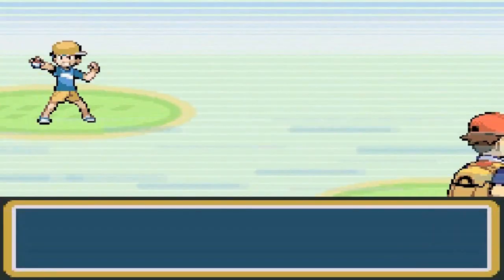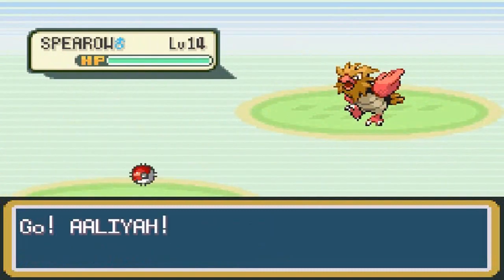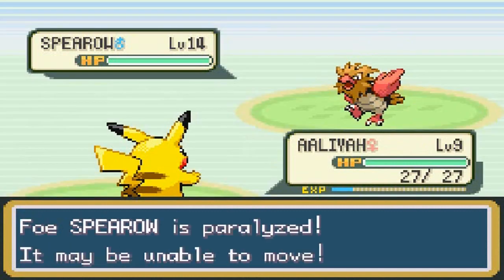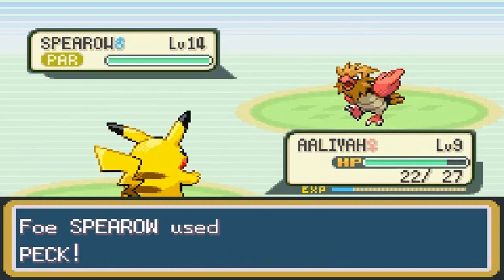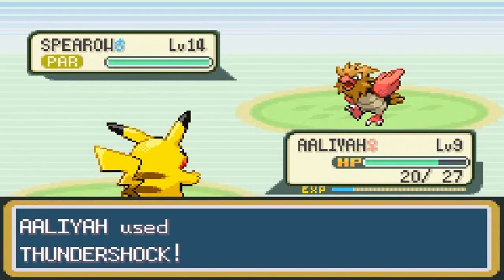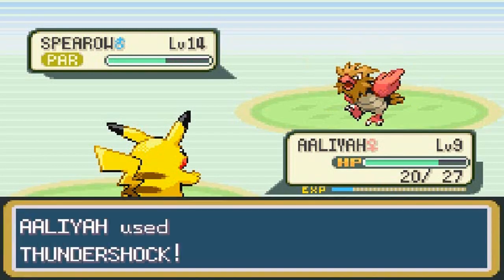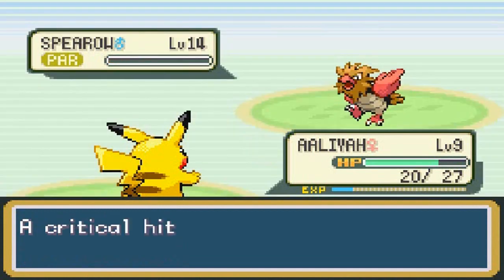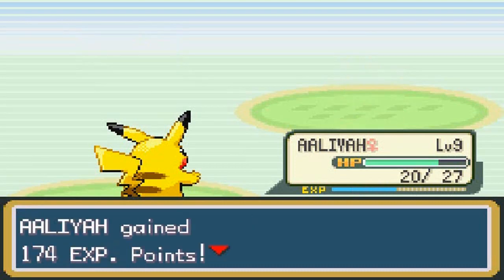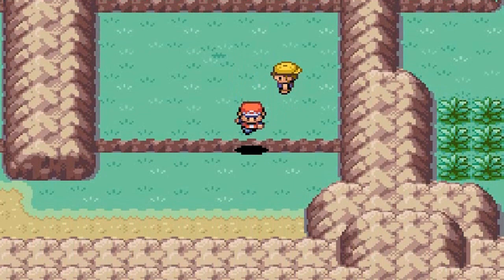Next we're battling a trainer with a level 14 Spearow, so I'll go with Pikachu. I'll try to slow it down with Thunder Wave so it gets paralyzed and can't hit us as easily. Thunder Wave — super effective and it paralyzes! Critical hit — easy victory! All right!